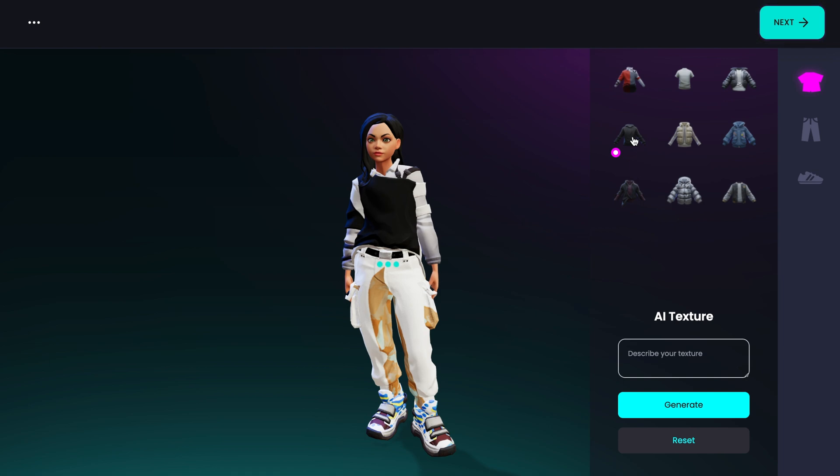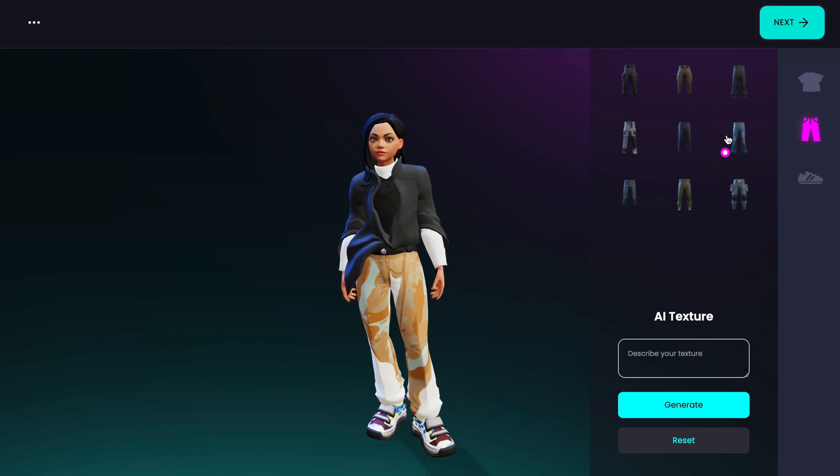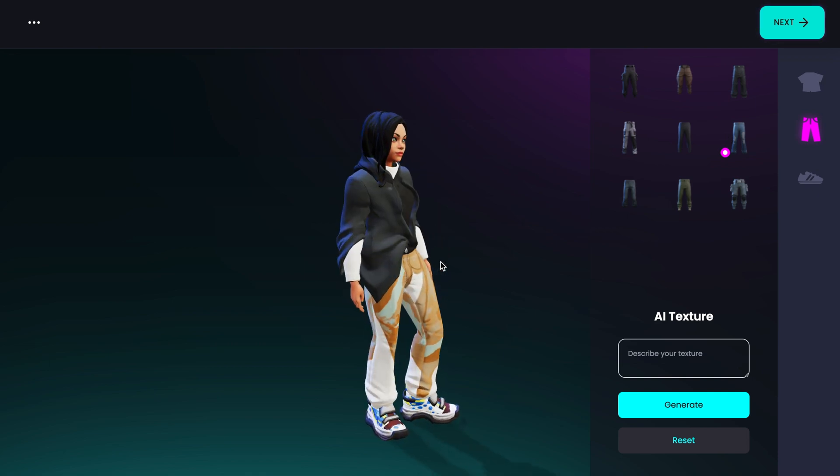In the future, you might even be able to use the tools to create the character itself. The company believes that AI will help remove the barrier for people who feel they don't have the expertise to be creative. Ready Player Me Labs is just the beginning of the reinvention of developer workflows, thanks to AI. The company is confident that users will come up with interesting combinations and designs and they've implemented controls to prevent inappropriate use of the generative AI tools.